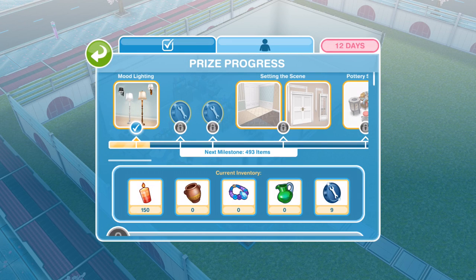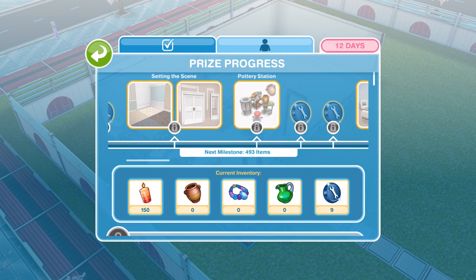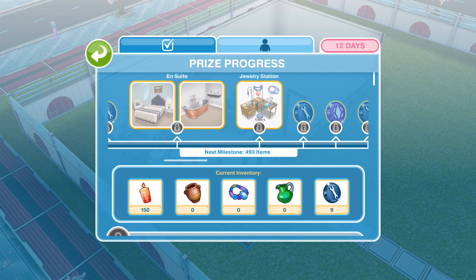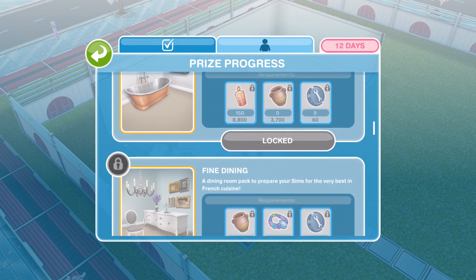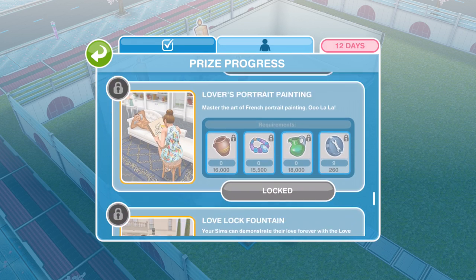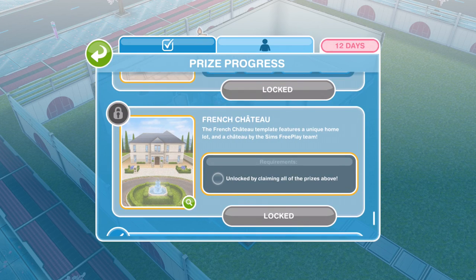Let's take a look at the event tab. We have a daily goals tab, and notably there's no community progress versus personal progress with this one — that's a new thing. We have the item bar showing all different things we can win and unlock: different French-style furniture, the different stations like the pottery station that we'll unlock as we collect more items. We can unlock prizes with candles, pottery, jewellery, and constructor coins. There's loads of different furniture. And the grand prize is the French Chateau — a unique new house that was shown off in the trailer of the update.